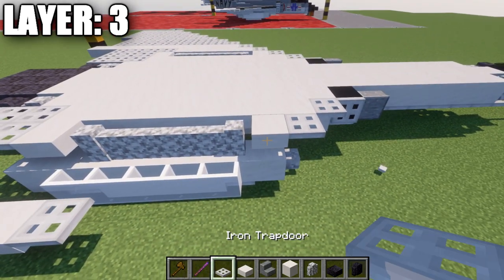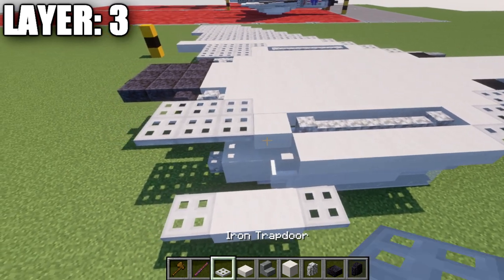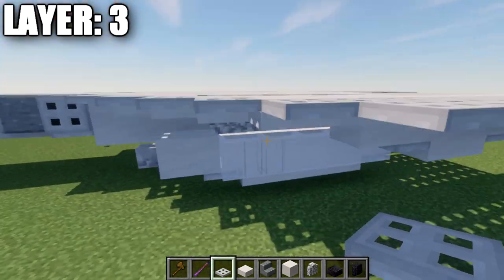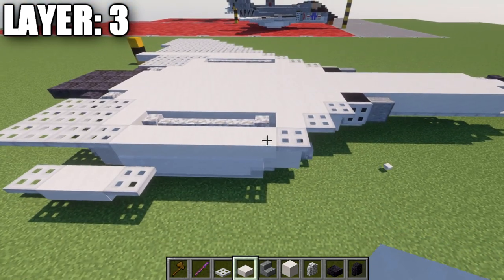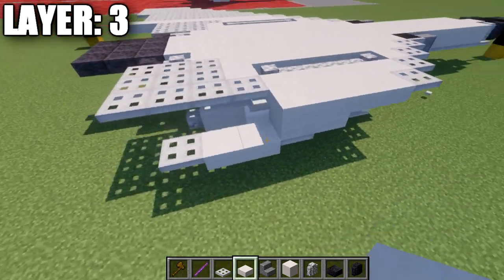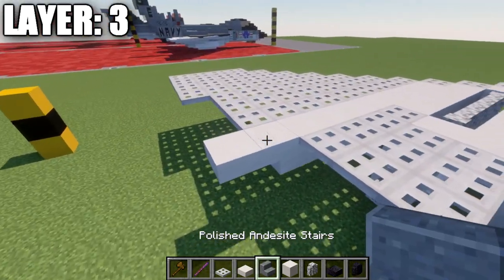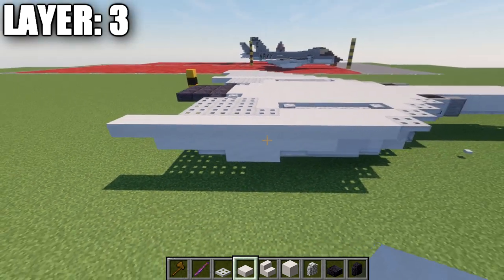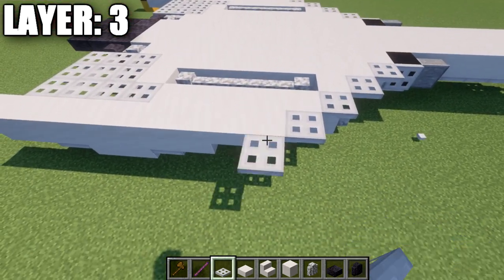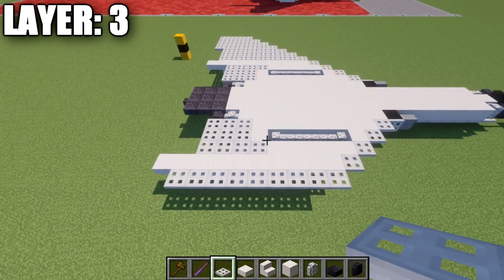Next row: iron trapdoor, five quartz top slabs back, then four iron trapdoors. Next row: iron trapdoor, two quartz top slabs, then six quartz full blocks back, a quartz upside-down stair, and a quartz top slab. Then place a row of iron trapdoors along the side — iron trapdoor and then eight more back for a total row of nine.